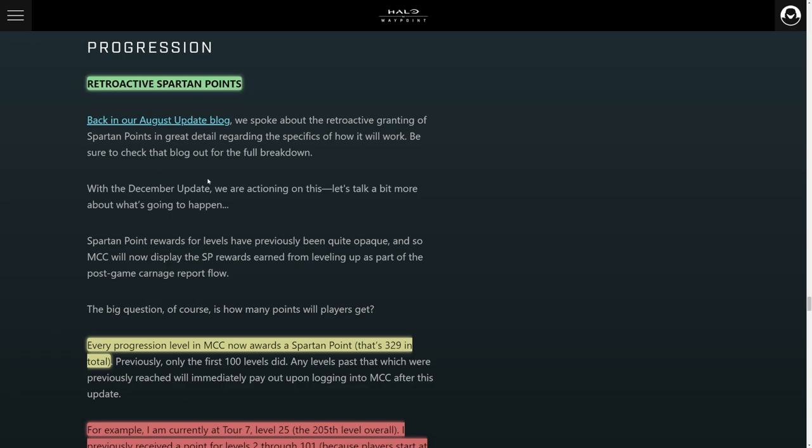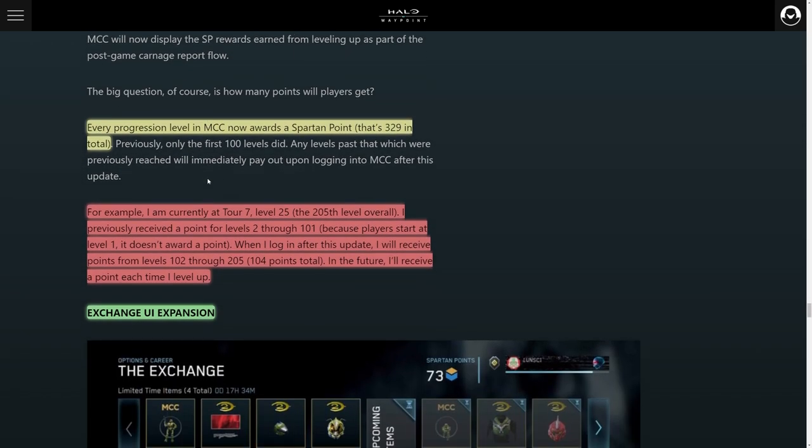You now have Retroactive Spartan points, where you earn points for what you earned previously. Every time you level up in the progression system you earn a Spartan point, much like levels 1 through 101. Many Halo fans have leveled up beyond the first 100 levels and weren't earning any Spartan points, which kind of reduces that progression feel. Well, now that comes back with Retroactive Spartan points.